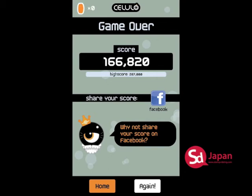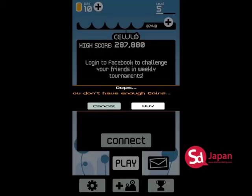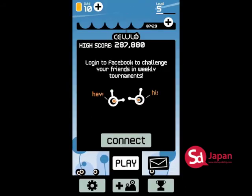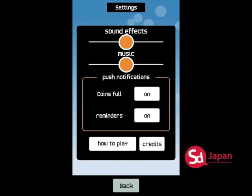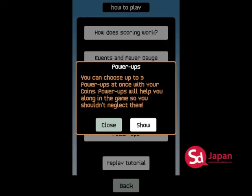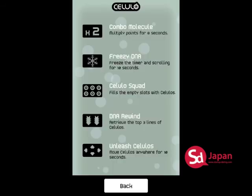This is a fairly new game, just out last week. You should check it out. This is from WizCorp and you can connect it to Facebook and share your results. Here's the how-to if you need that. Do check it out — this is Cellulo from WizCorp. Have fun.